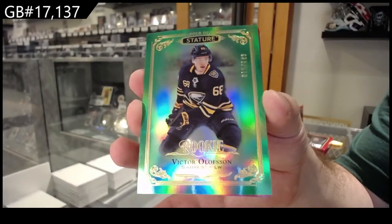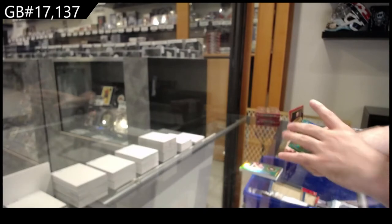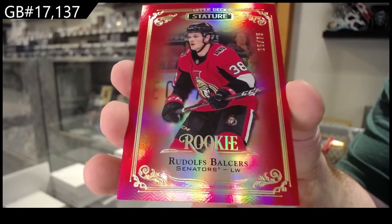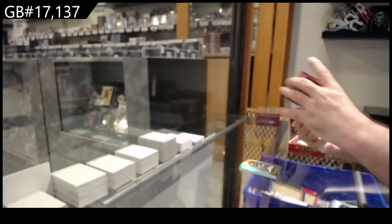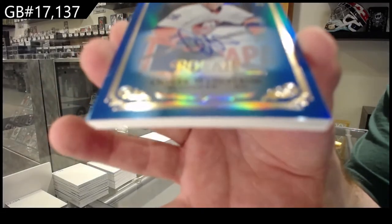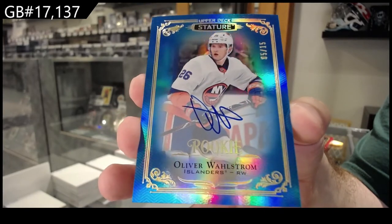Green rookie of Victor Olofsson — it's a good green rookie Olofsson for the Ottawa Senators. A 75 red rookie of Balsers for the Sens. We've got number 215 blue rookie auto for the Islanders — Wallstrom.